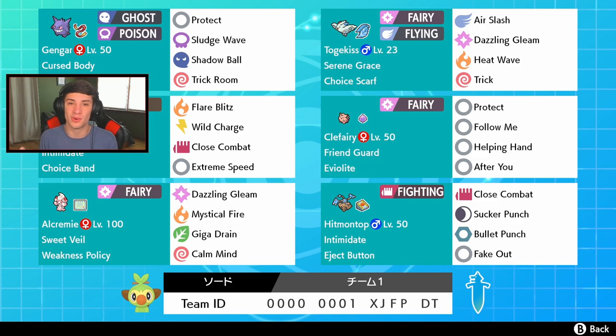Togekiss also has Air Slash, Dazzling Gleam for STAB moves, and Heat Wave for coverage. Then we got a big physical attacker in Arcanine right here with Intimidate and that Choice Band. I love this moveset — you got Flare Blitz, Wild Charge for coverage, Close Combat to actually boost his attack when Dynamaxed.